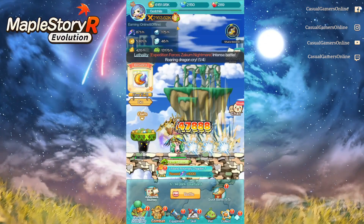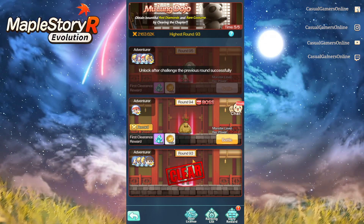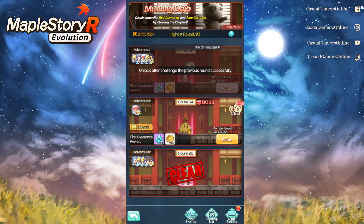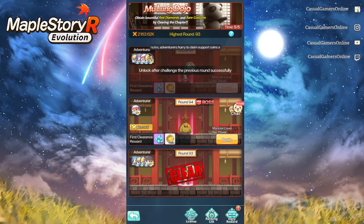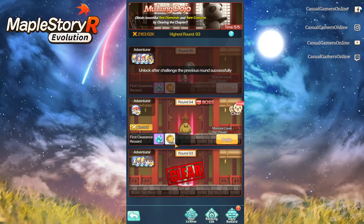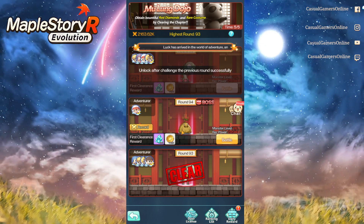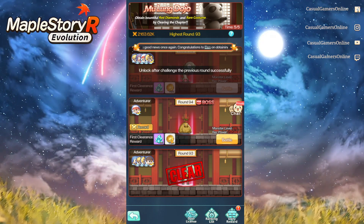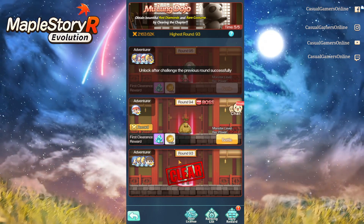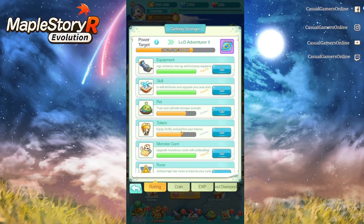The seventh method is Mulong Dojo. At my current level 94, one clearance gives about 70,000 coins. After my third job advancement as an archer, I cleared from level 48 all the way to level 93 — about 40 levels — earning roughly 50,000 to 70,000 coins per level, which totalled around two million game coins. This source is inconsistent and depends on how strong you are, but it's one of the best ways to earn coins when progressing.